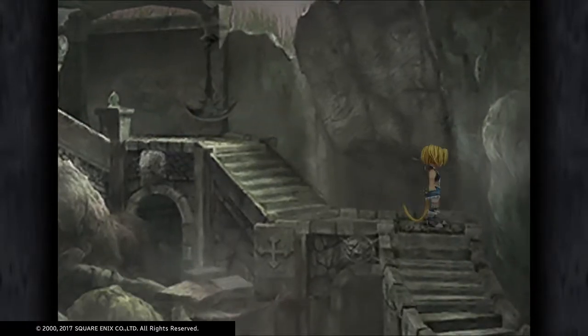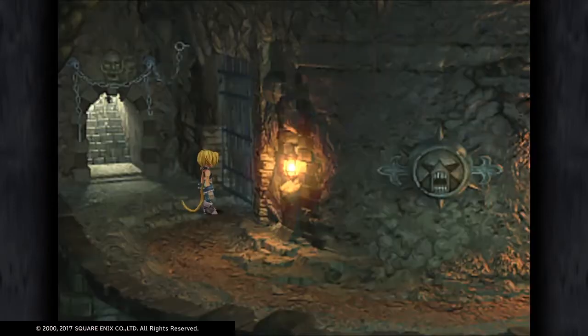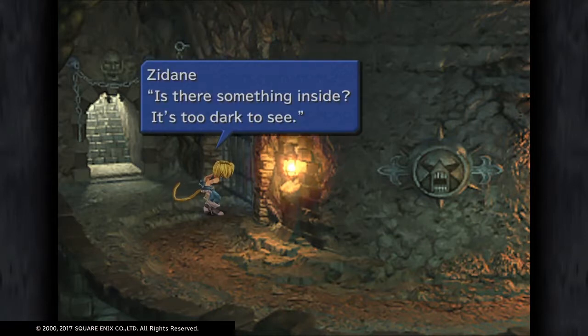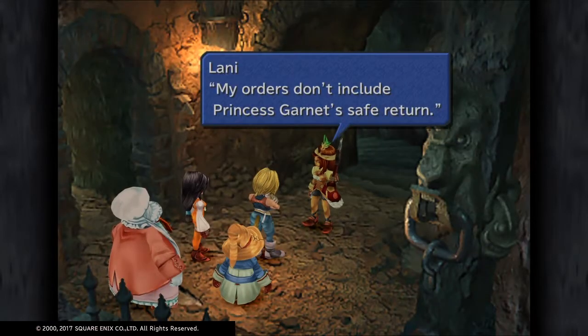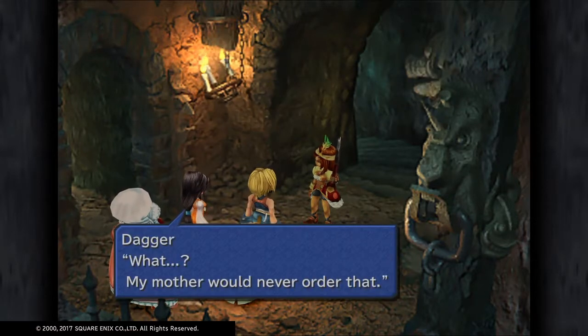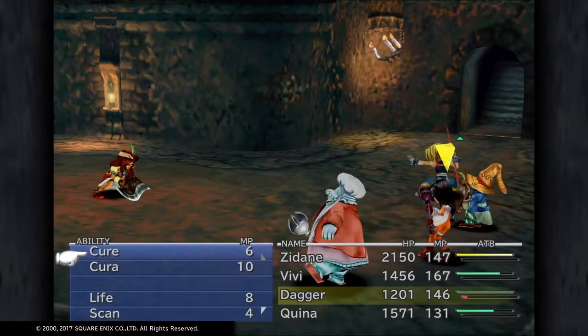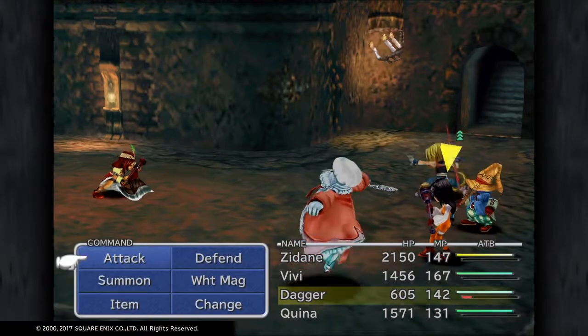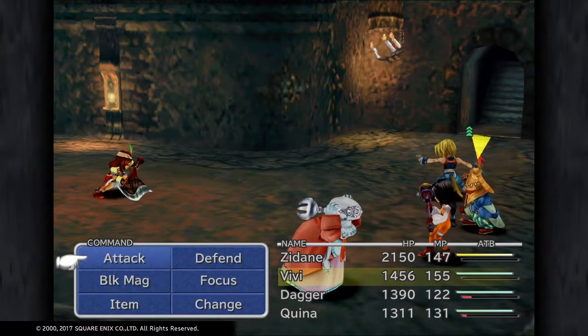This is Definitive Guide 15 for Final Fantasy 9 and we're in Fossil Rue. There's a bit of a monster coming up - you can't beat him but he's got Level 5 Death, so if any of your party members have a level that's a multiple of 5 they will get killed. Then you're thrown into a battle with the most beautiful bounty hunter in the world apparently, and she's got three items to steal: Aether, Gladius, and Coral Sword.